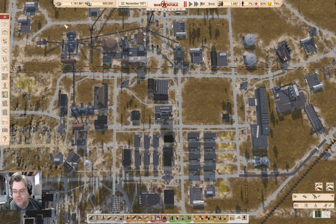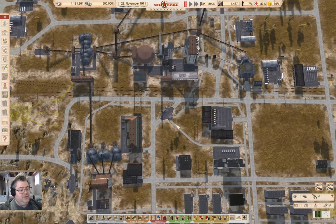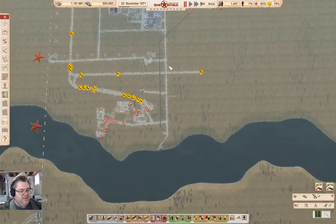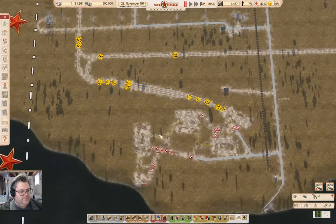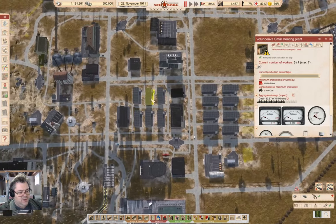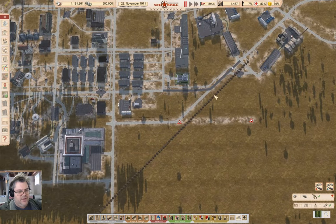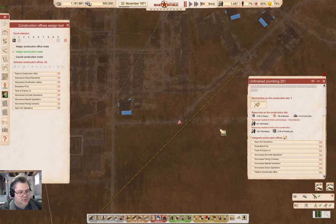Hey everyone, welcome back to Lucky Corners in Workers and Resources: Soviet Republic. So where do we stand? I've got a couple of things that need to be sorted out. One, I need more power distribution in this area. Getting that up and running is going to be a little bit of a pain, but I've got a way to do that which shouldn't cause too much trouble. The other problem is I have a heating issue, potentially, and I need to get this pipe here done as well, and it is going to need to be reassigned.